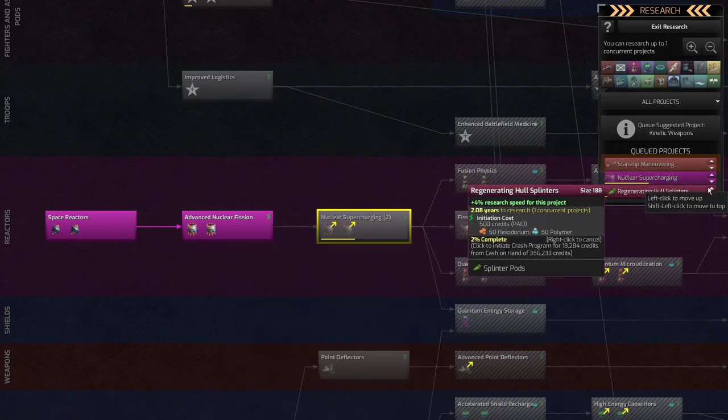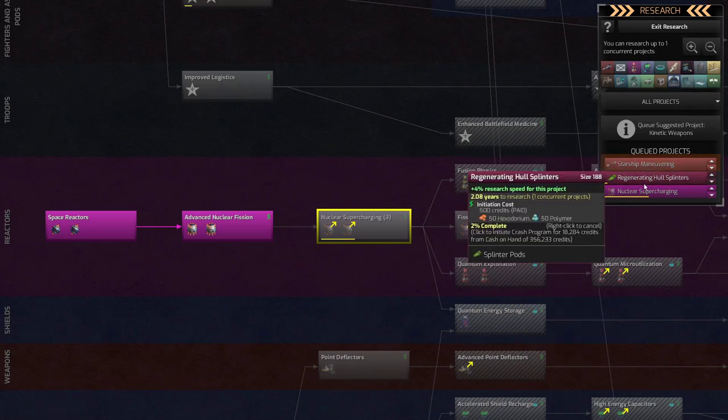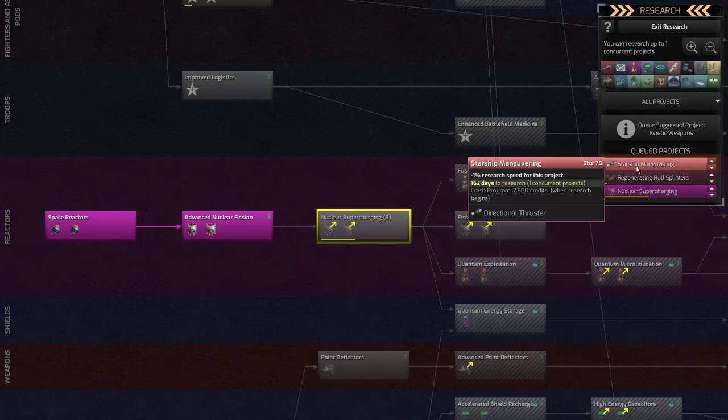I'm going to grab these two really quick because I want to build these ships right away. I want to try to rescue and get my ship back before the end of the episode. So I'm going to come back to nuclear supercharging — I'll let that go third.